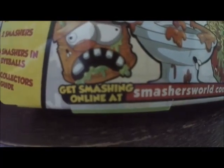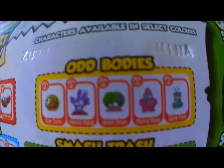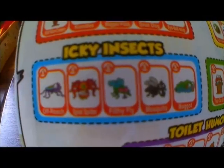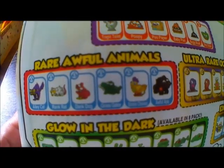Get smashing online at smashersworld.com. Can you find the slime surprise? Select them all — filthy food, odd bodies, itchy insects, smash trash, toilet humor, rare and awful animals, ultra rare ooze dudes, and glow in the dark. Available in 8 packs and exclusive.